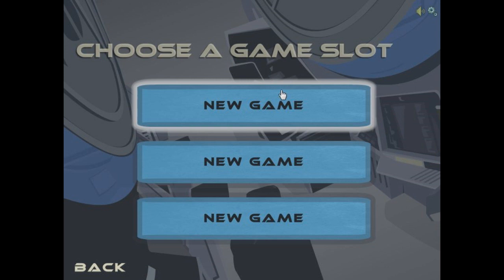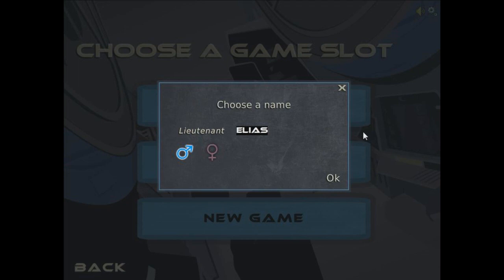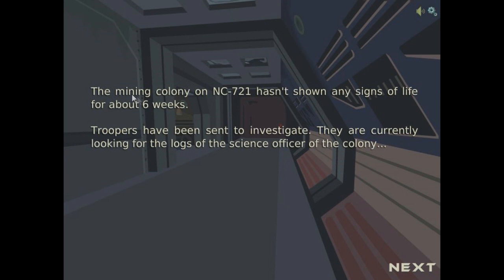I'm going to call my person Lieutenant Orson, because he's going to be awesome. He's male — okay. So the mining colony on NC-721 hasn't shown any signs of life for about 6 weeks — dead space there. Troopers have been sent to investigate; they're currently looking for logs of the science officer. Let's find out what's going on.